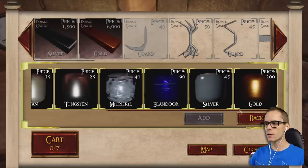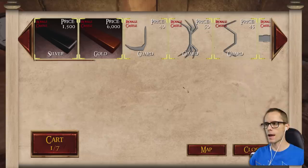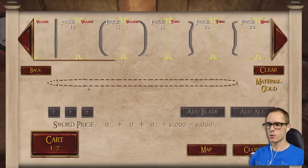You can buy them in different materials — that is pretty awesome. A silver one. Add a silver thing, get some gold in there. Let's do this.